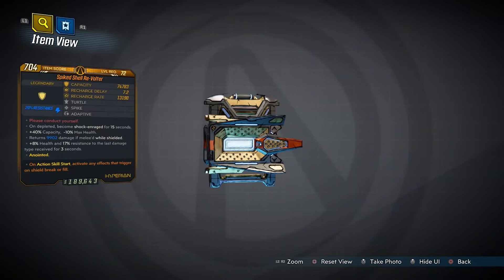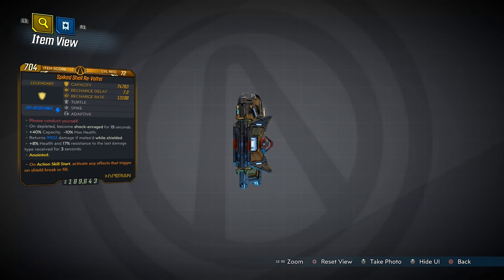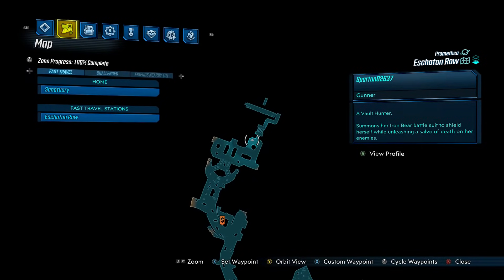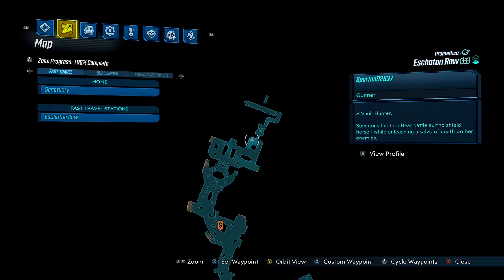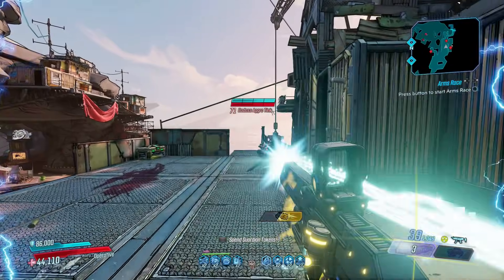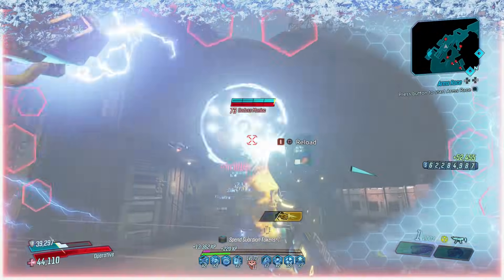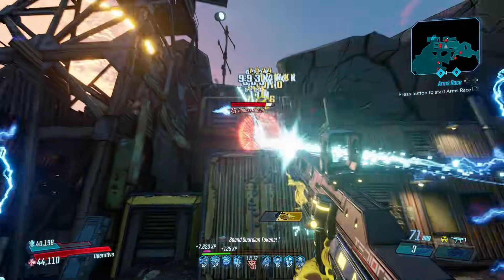Time now for the Revolter, a shield that belongs to the Director's Cut and has an increased chance to drop from Sumo in Eschaton Row, but can also drop elsewhere in the DLC. The Revolter completely rewrote what it meant to be a top-tier shield, destroying the balance in the process — and that's why it's something you just have to have.